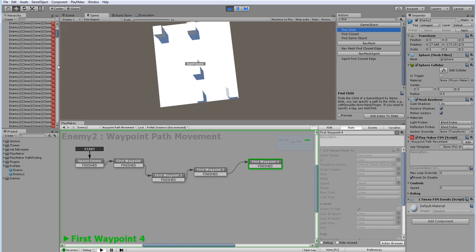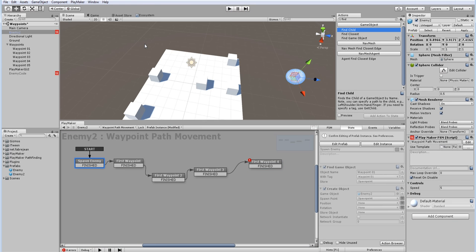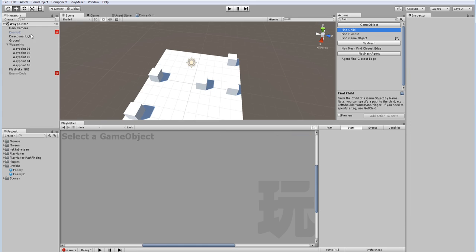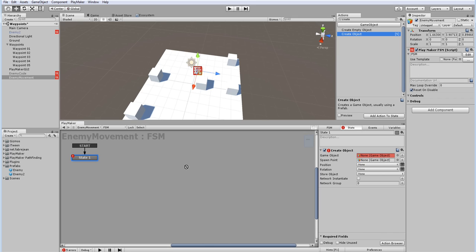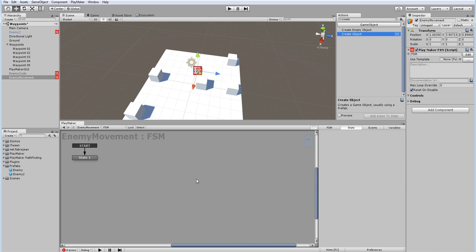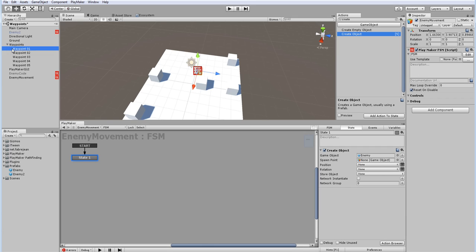It goes crazy — it's going to crash if I don't stop it. Obviously that doesn't work. Let's try the way I did it originally: 'enemy movement' as a separate controller object. We want a 'create object' action. The object we want to spawn is the original enemy prefab — not the one we just modified — and the spawn point we want is waypoint 1. Now I can drag it without a problem, because this is an empty game object already in the scene; the code is running and can track everything.